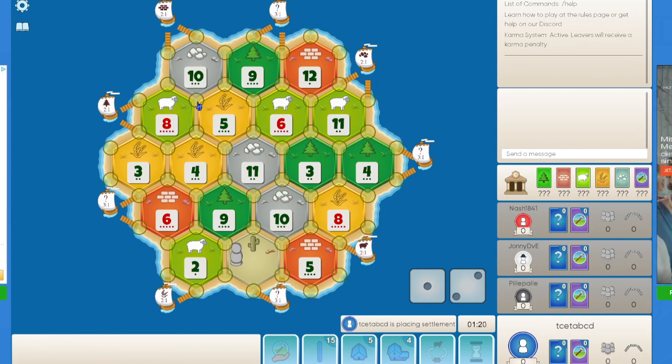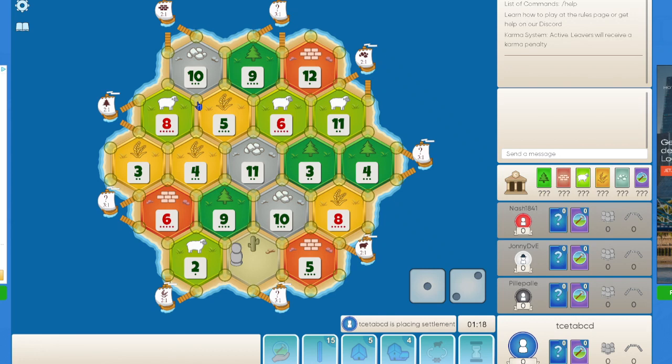So here I am preferring towards 8-5-10, which grabs me the best sheep, a very strong wheat, and the best ore on this board. The other option is going for something like 6-5-9 or maybe even 8-5-10, and I am actually considering going for 6-5-9. That is the best producing spot on this board and it does get me a very strong wheat, sheep, and ore.